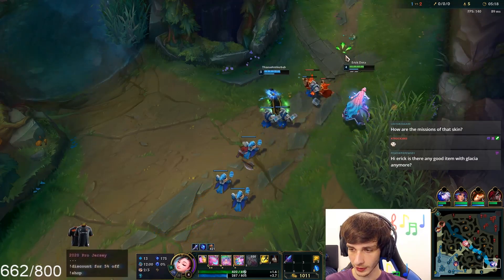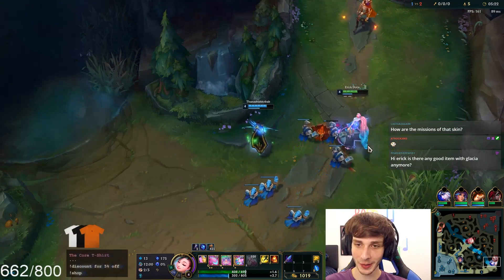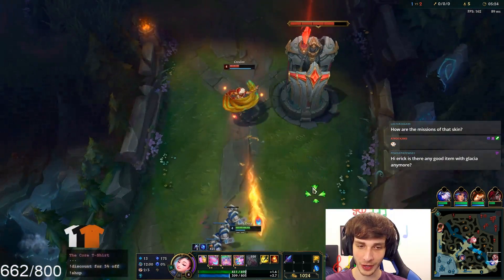She doesn't really do much. Is there any good item with Glacial anymore? The only item that works now with Glacial that's AP is Everfrost, but I don't think it's a good item. We're just constantly shoving them in, so that's good — they're missing out on some waves.